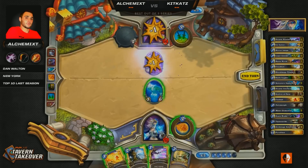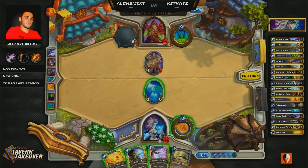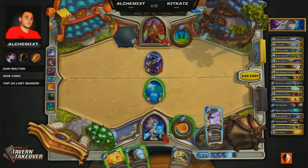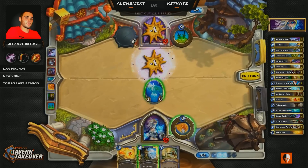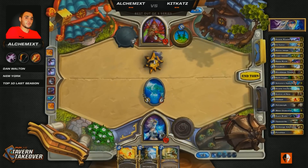If you don't see any Earthen Ring Farseers come out, Alchemix can develop an advantage in this game, and something like that Flamestrike can clear out minions that end up being troublesome. Say Earthen Ring Farseer and SI:7 Agent find their way to the board — in two turns he's going to be able to clear that super easily. Now the double RNG missiles — there's a pretty solid chance of being able to get that in hero power range. There he's going to be able to get that. That's very nice.